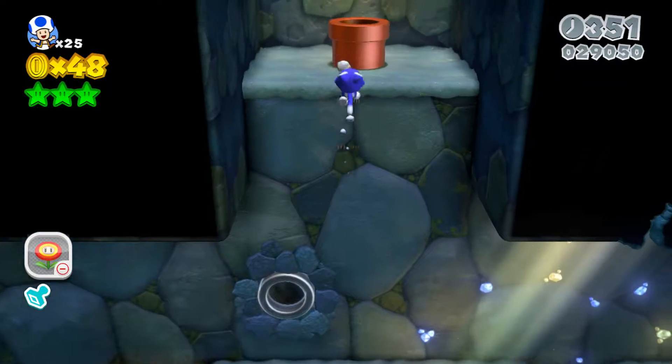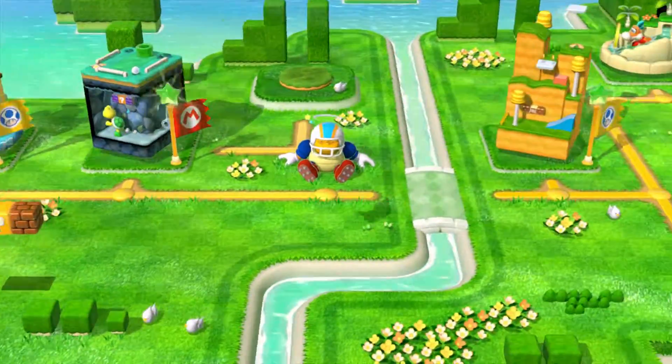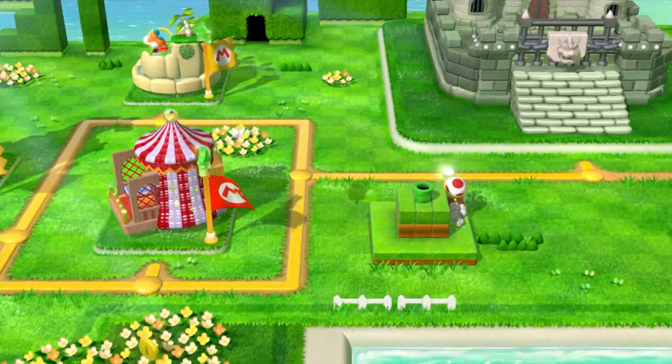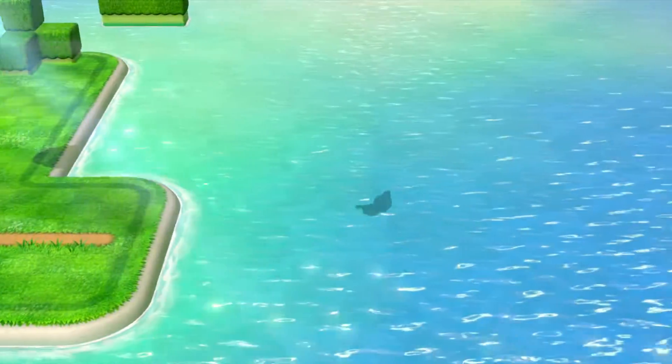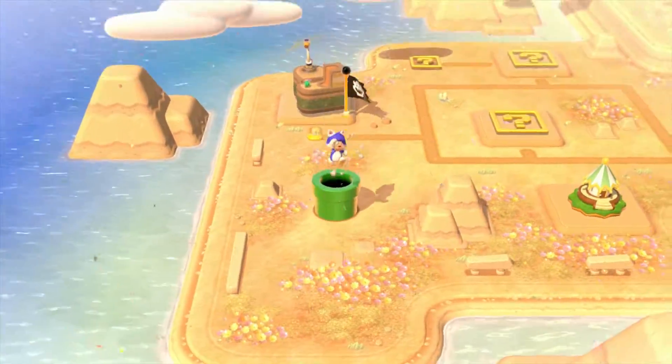For a secret trick, use my special secret little orange pipe, and it leads you out of there all the way to World Two.